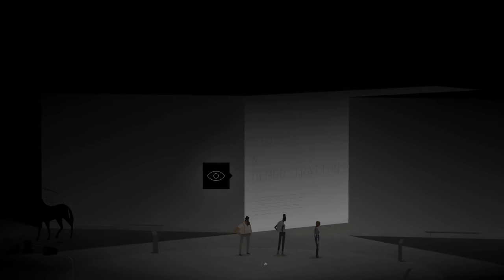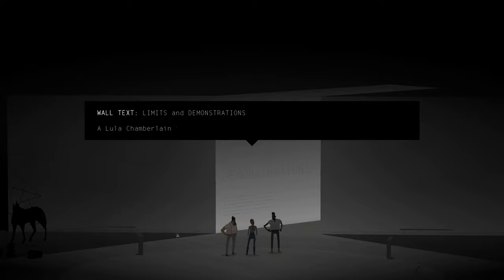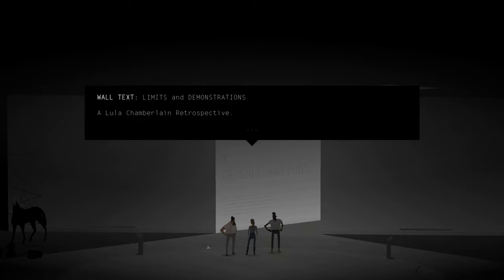I love the way the view spins around. 'Limits and Demonstrations' — a Lula Chamberlain retrospective. We haven't gotten to talking about Lula Chamberlain yet, but I think we'll start to mention them in Act 2. Remember, they worked at the Bureau of Reclaimed Spaces, I think was the name. They were the person trying to help us get the files to figure out where 5 Dogwood Drive would be.